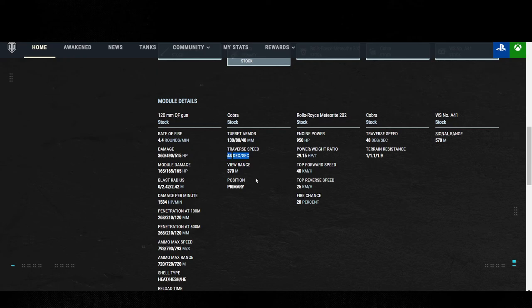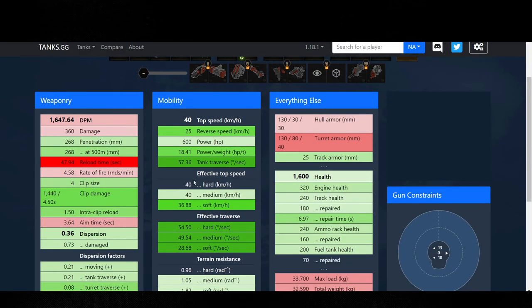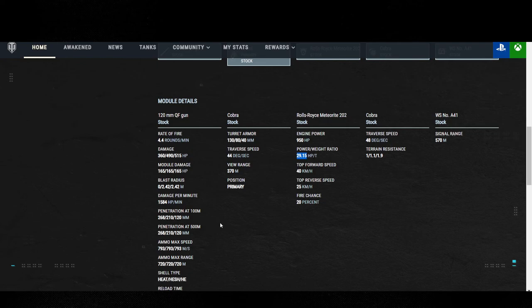Traverse speed: 44 degrees — that's for the turret, and it's pretty quick. You don't need Rapid Aim on this. The shell velocity tradeoff: on the Cobra HESH rounds are 793 m/s. On PC the HESH is 1,165 m/s, but the exchange for that was a 350 horsepower bump, giving us an effective power-to-weight of 29.15 versus only 18.41 on PC. We did get a massive power-to-weight ratio bump in exchange for slower shells — I'm actually okay with that, because with 1,165 shell velocity this thing would be extremely scary.